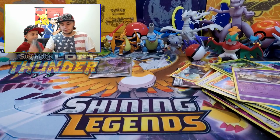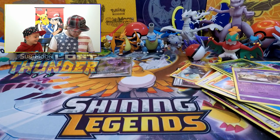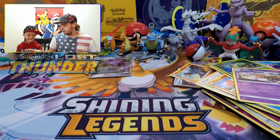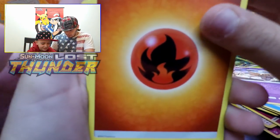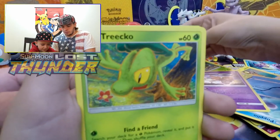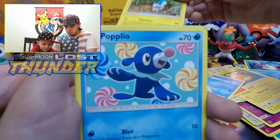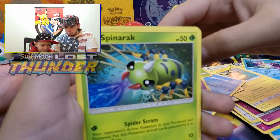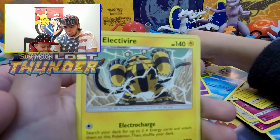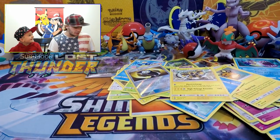Opening another Thundercat pack. We got Fire-type energy, Electabuzz, a Spell Tag, a Cascoon, a Treecko, Chansey, a Pachirisu — cute little squirrel — Popplio, Spinarak, a reverse holo Counter Gain trainer, and an Electivire as the rare. He's pretty cool — a big guy with 190 damage. Holy crap, he could take out a bunch of Pokémon.